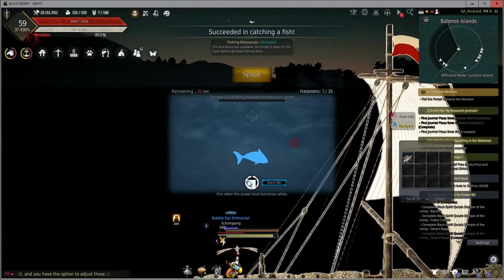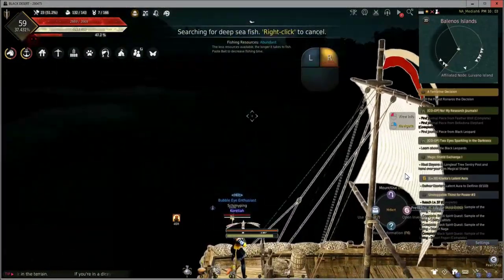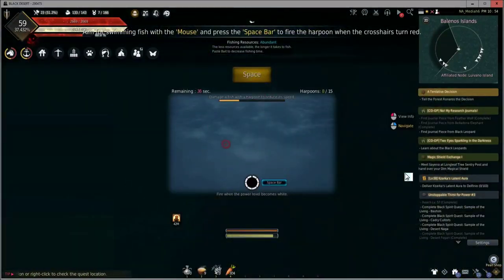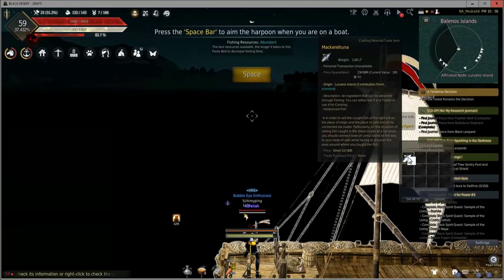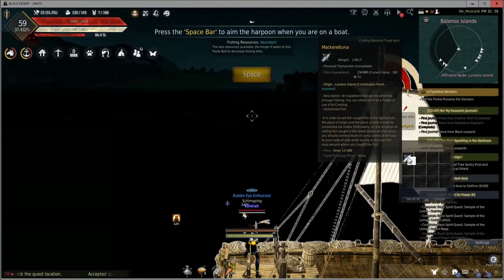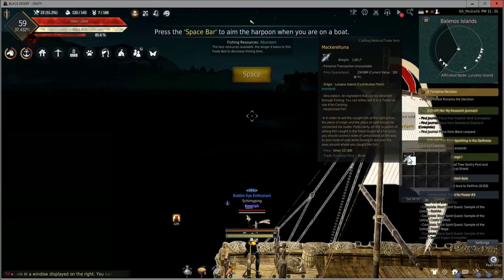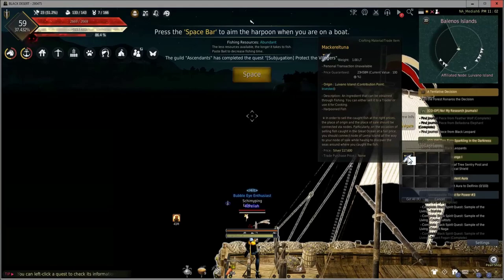Now for a time lapse while I catch more fish to show you what else is available. This fish is why I come to this spot in particular — the Mackerel Tuna. At 117,000 silver per catch and a fairly decent catch rate, this is what makes the entire trip worth it. If I can catch 10 of these per round, that's an easy million or more, and that's without bargaining.